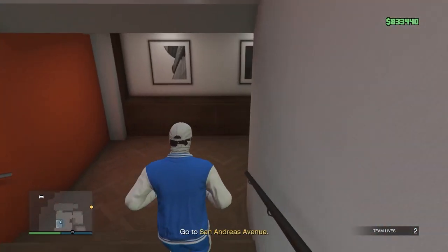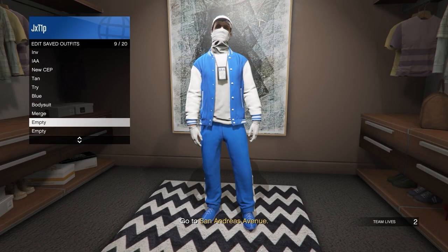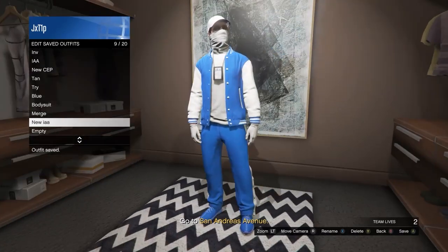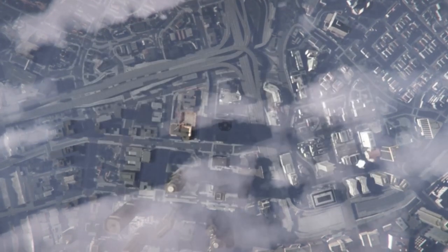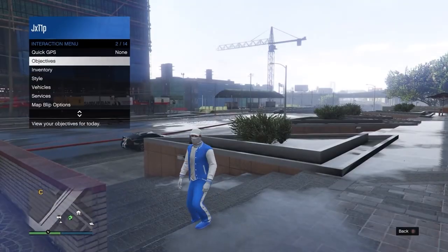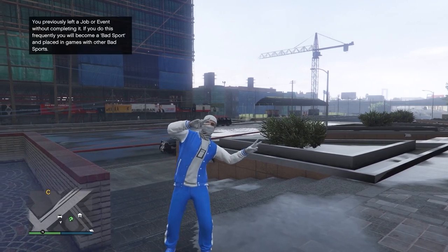Go down to the wardrobe and save this as an outfit, then simply leave the job through your phone. Once you load back in, equip that outfit and there you go — that's it for this clothing glitch.